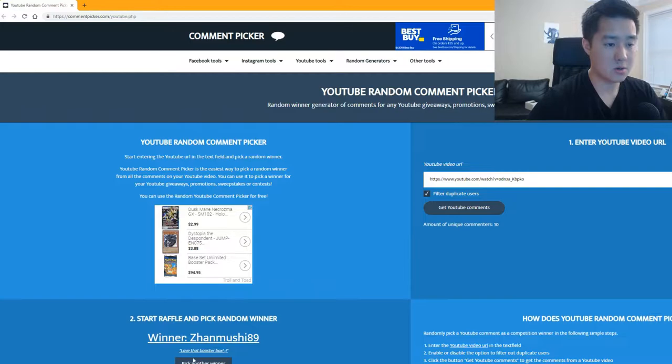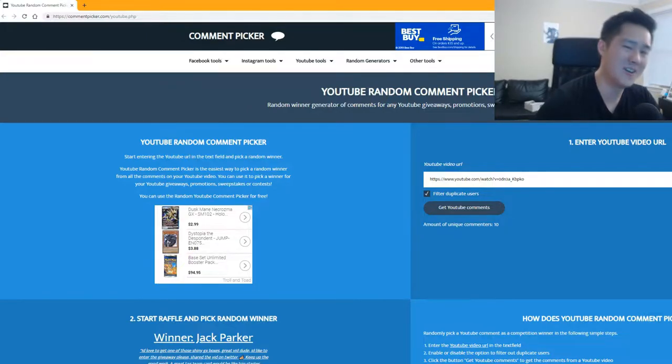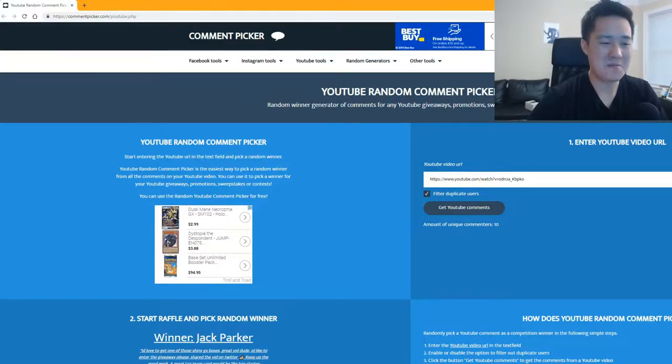Let's pick a winner — we do have a couple of requirements to be entered. Alright, Jack Parker says: 'I'd love to get one of those GX boxes, great vid. I'd like to enter the giveaway, shared on Twitter — keep up the good work. A good tag team would be Charizard, Blastoise, and Venusaur.' I thought this answer was pretty cool. Jack Parker is thinking ahead to 2022 where there could be three of them.